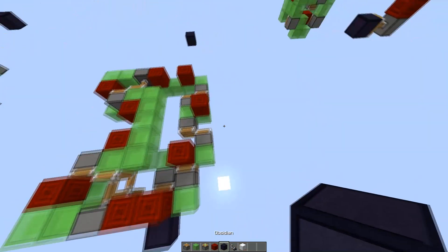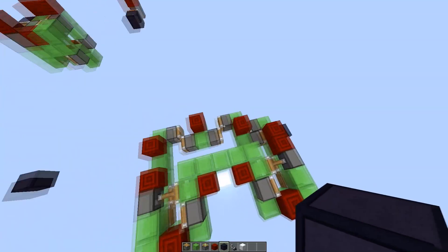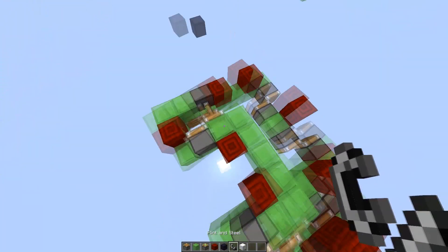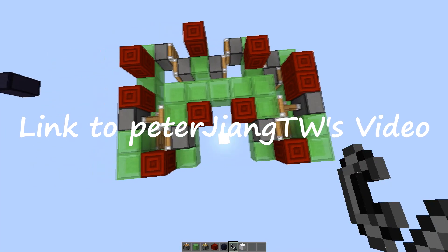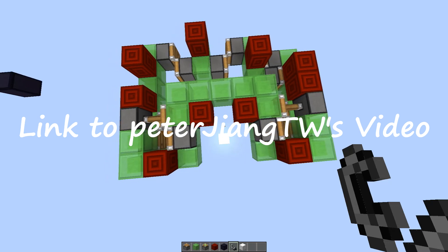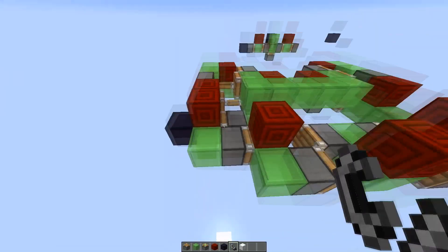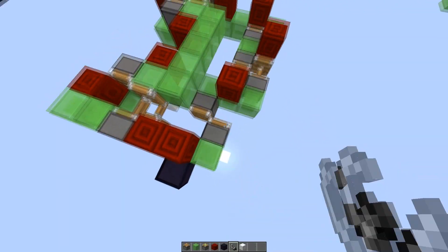So this over here is a variation of that over there. We have the six normal pistons on this side of the flying machine, and on the other side we have a variation of Peter Jang's breadboard - link to that in the video right now as well, and you can find it in the description too, which is really cool. Basically if you push this forward it will pull that immediately, which is exactly what we need for this.